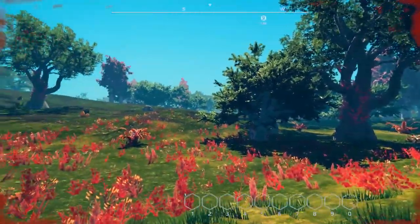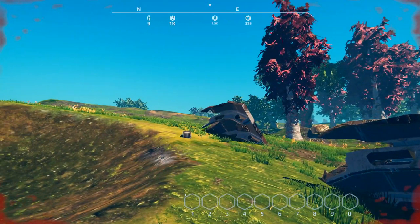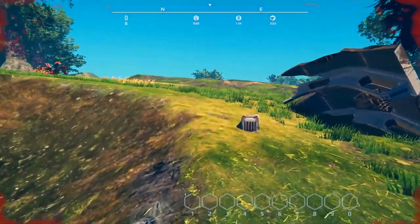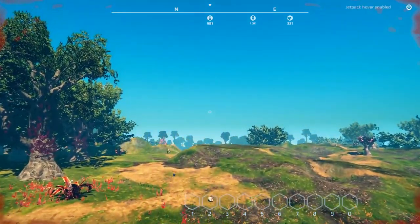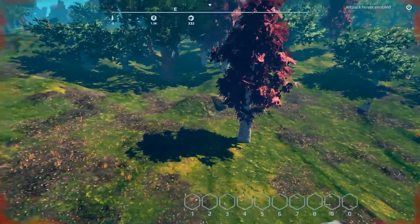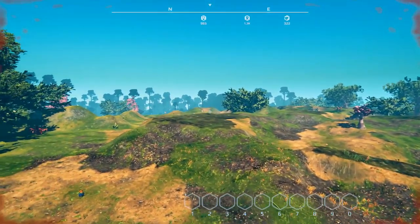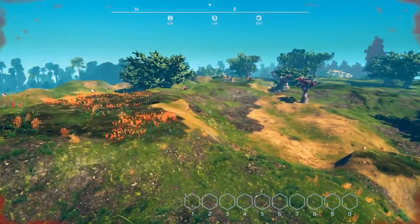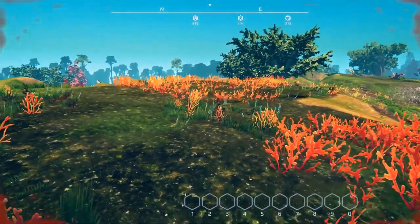Hey everybody, it's BC here, welcome to another episode of Planet Nomads. Things will look a little different because I am back in creative. The reason I'm in creative is because I didn't think I was able to be in creative before. One of the things I was really excited about was the key bindings and the powered blocks, and I wasn't able to access them in creative. I didn't realize it was a bit of a bug - something doesn't get written to the save file originally when you load up.